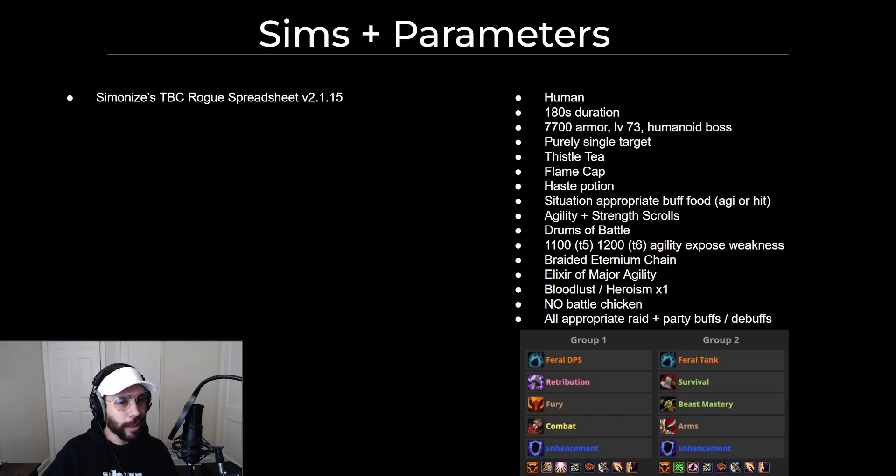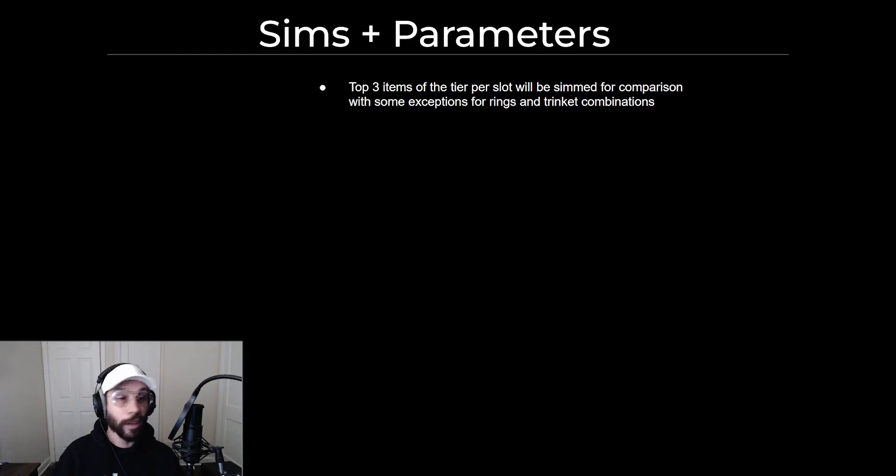Battle chickens do provide a significant DPS increase, so I feel like that might skew things a little too much. This is the group composition — it's not perfect groups, but they're good groups for everything, and they include all of the different physical DPS classes put together. The top three items of each tier are going to be used, with some exceptions for ring and trinket combinations, since there are so many different variables. I'll probably use about five for each ring and trinket combination to find your best in slot for tier 6.